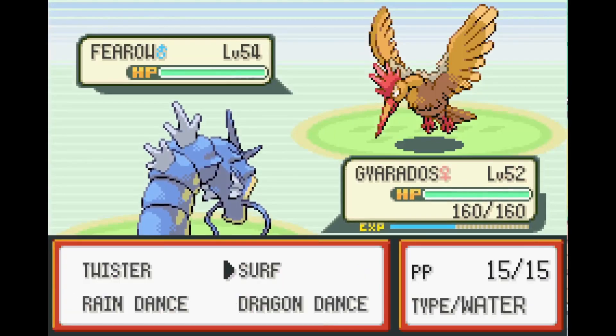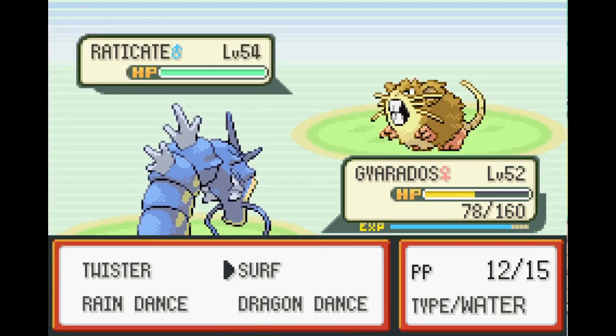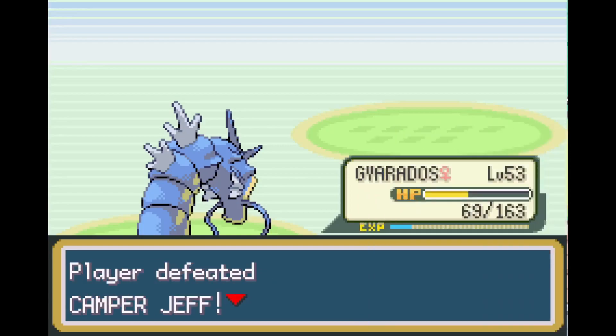If you put a Lucky Egg on top of the traded Pokémon bonus, you'll be getting even more XP. This guy is giving me 4,200 XP and 3,000 XP — that's around 100% more XP than normal. So the trainers on Seven Island that used to give 20,000 XP will now give 40,000 XP to your traded Pokémon.